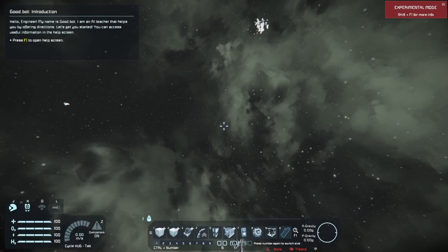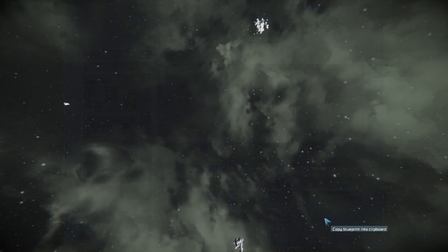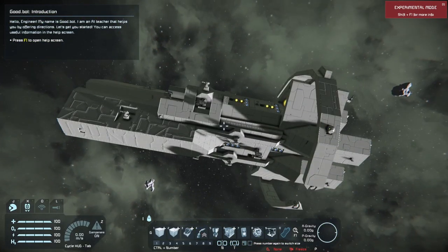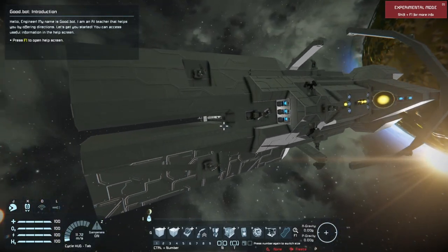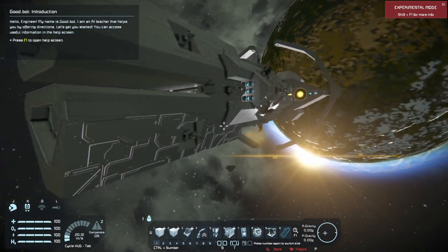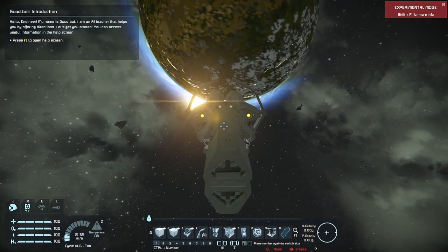Hey everyone, today I'm going to show you some techniques for making your ship more durable and how to make your ship last longer in combat. Let me give an example — this is a little assault frigate design. It's not exactly little, but this is one of my best combat ships, and what you'll notice is that it's very thin.